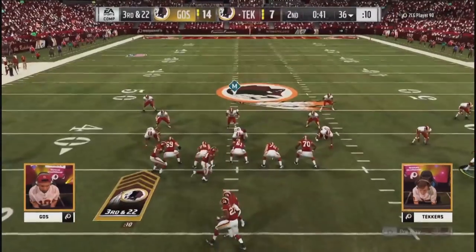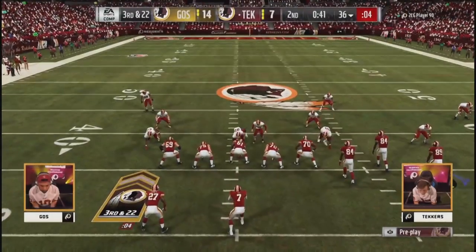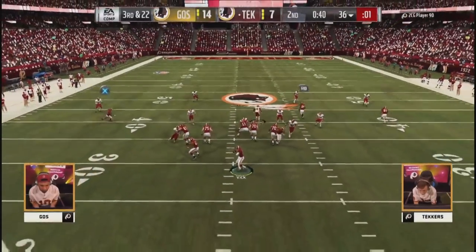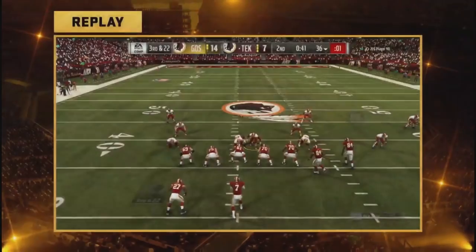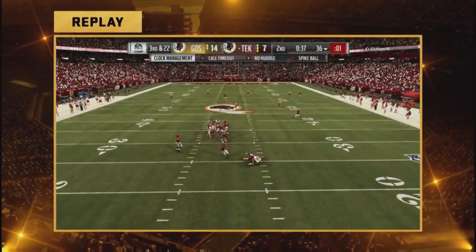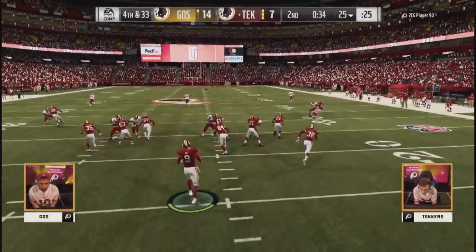Almost caught Goes slack in there — another sack for Khalil Mack. Great timeout by Goes there. The edge rusher coming off the left tackle — forget about it. He's going to have to punt it away because it's a classic fourth and thirty-three. Big time sky kick and a return — spins to the 40-yard line. About twenty-five yards out of field goal range for Goes.